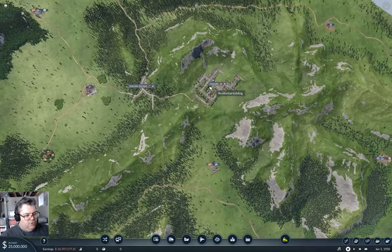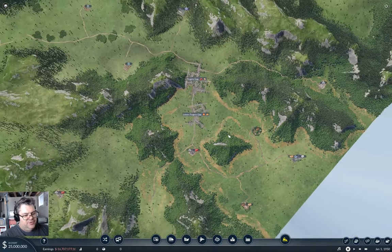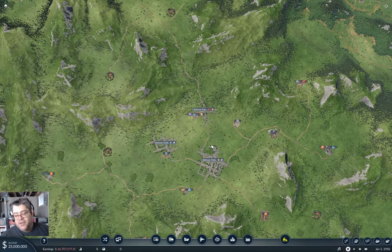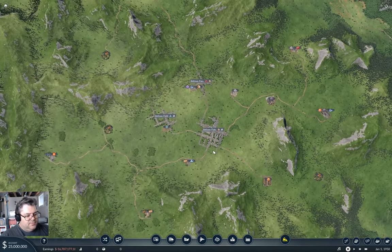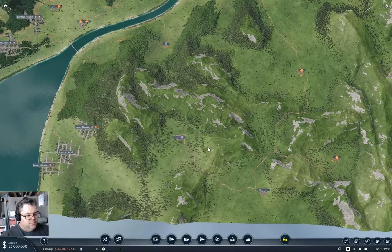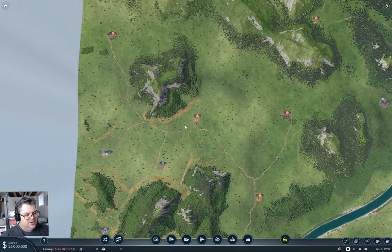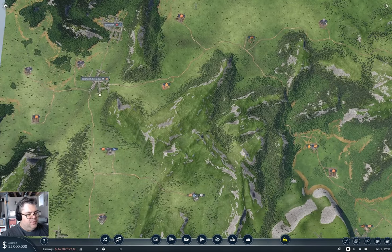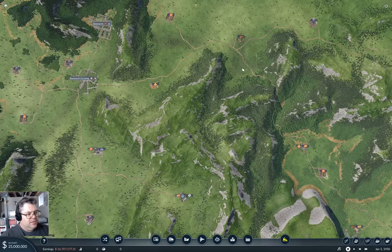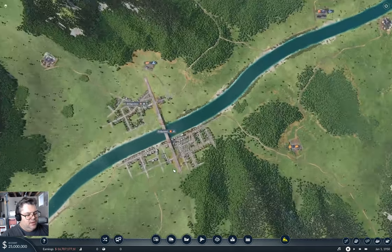We've got Skyview and Mesa View, Holeville, the Fingers Gap operation — named after Fingers Malone, for those who watched the previous series. We've also got the Bellows area, Bayside, Bayview, the Twin Cities operation, Dewey Flats, Dewey Gap, and Box March.